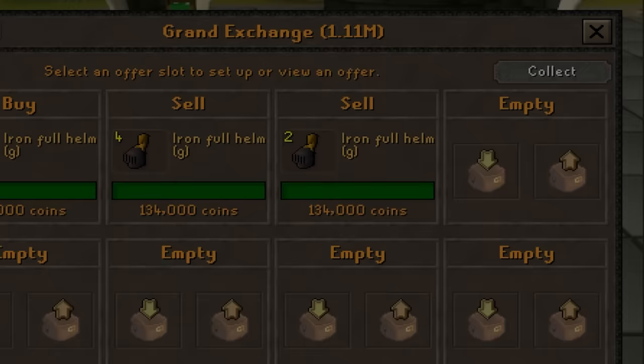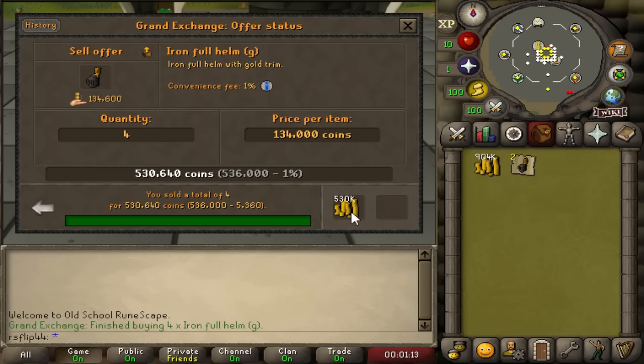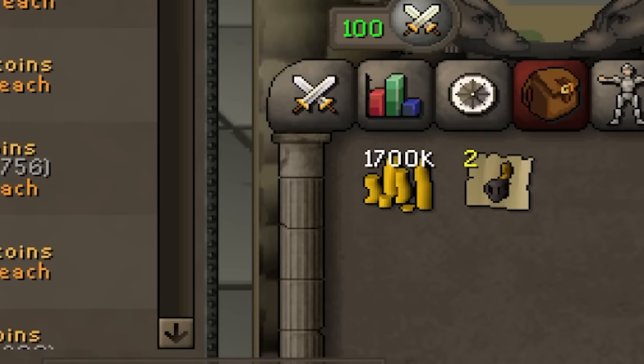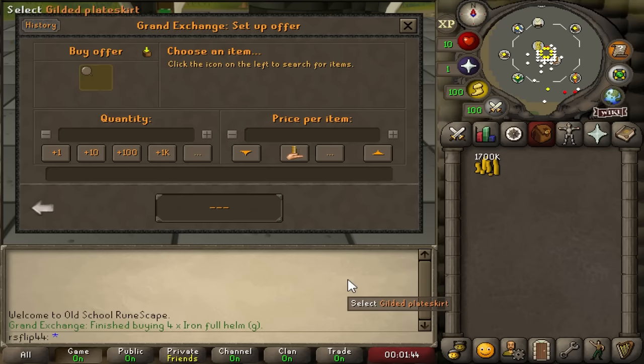Look at all that trimmed armor - these iron full helms are really good. Bought them for 77k, sold them for 132k - a full buying limit actually netted us 225k profit. Thanks to some big offers from yesterday and overnight, we're at 1.7 mil cash, plus a bit more in full helms, so we're actually at 2 mil right now. We doubled our money yesterday. 2 mil is a lot to work with, and there are tons of different items we can try now, including gilded items - which are surprisingly a free-to-play item.